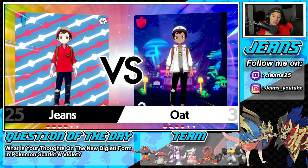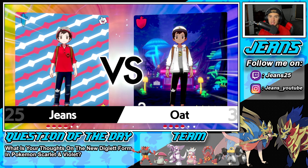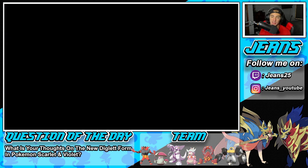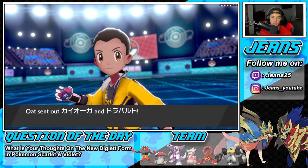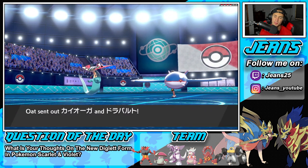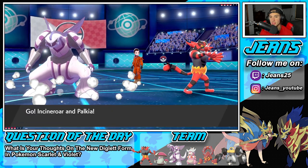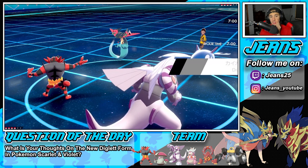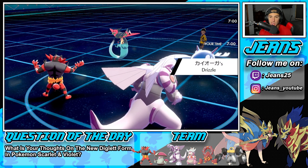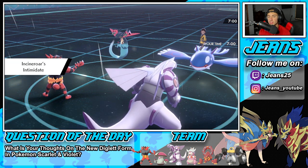We're 2-0 right now doing solid. I'm really loving the team — Melmetal in trick room is just an absolute menace to society. They lead Kyogre and Dragapult. Kyogre and Dragapult as a lead — I'm not upset about that. I think he's going to Dynamax Kyogre here and I'm going to hard swap into Volcanion just in case he wants to go straight into a Max Geyser. Then we set up trick room.